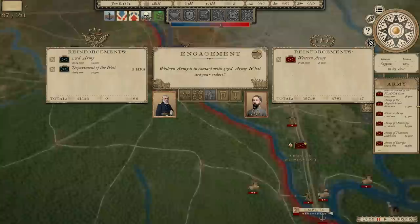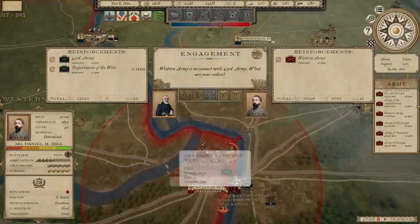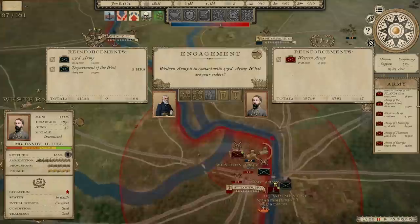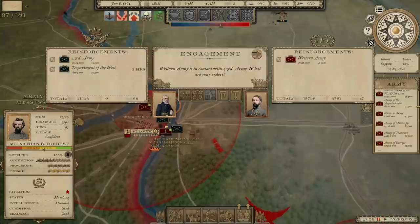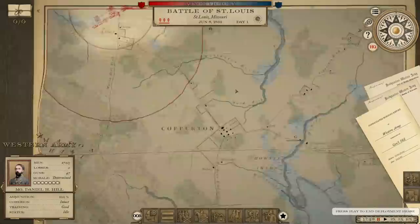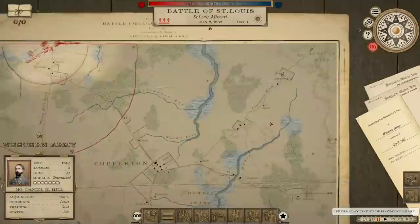No sooner had we won a victory in terms of getting Missouri on our side than two armies — the Department of the West, 16,000 strong, and the 43rd Army, 25,000 strong — are going to hit D.H. Hill, who only has a little over half that amount. We are sending the Army of Mississippi to help out, but they're just not going to get there in time, so we're going to have to fight this. We're going to have to be on the attack, which I still don't quite understand. Since my army was sitting there and he came at me, it seems like I would be on the defense.